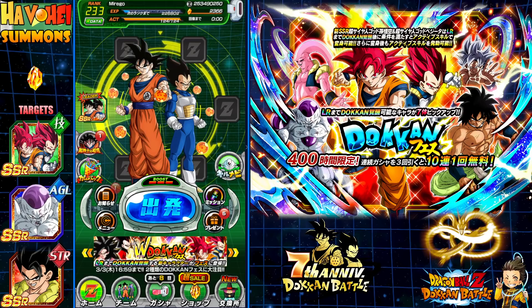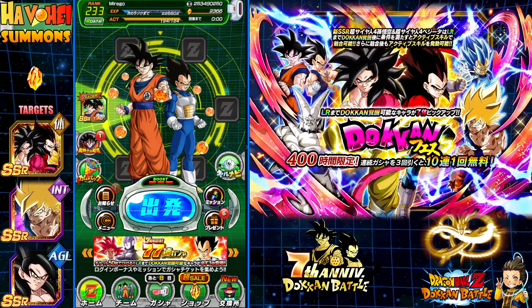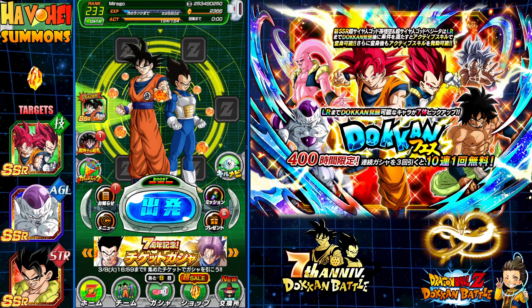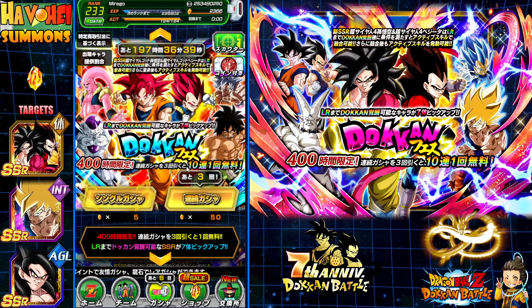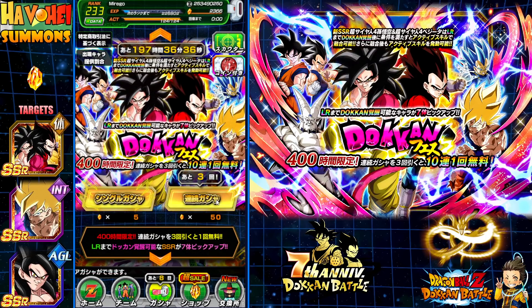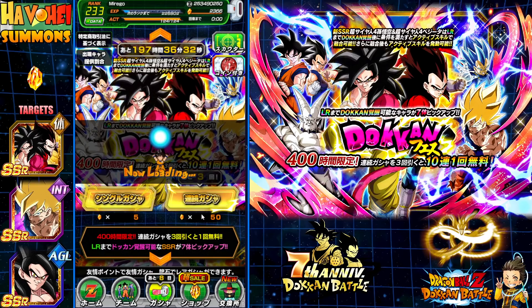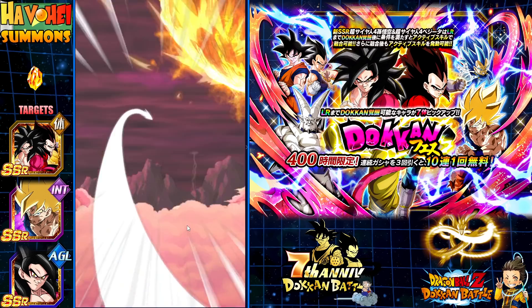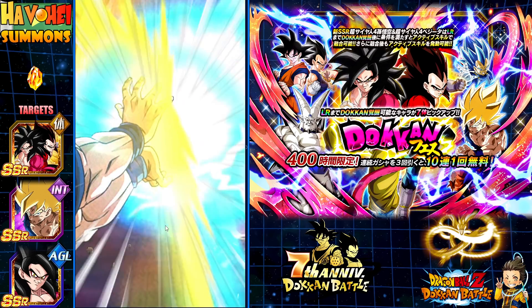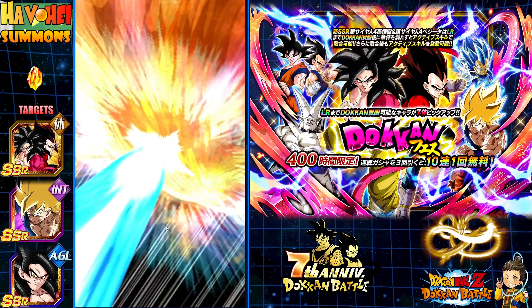I haven't had much luck on my main account — it's been really bad. On another account I did like 1,000 to 1,500 Dragon Stones on, I wasn't able to get both, just only got one. I'm going to start with the Super Saiyan 4s here instead of the Gods. Wish me luck, and hopefully if you guys are still summoning on it, wish you guys luck as well. We still have about 8 days left for the buy 3, get 1 free on these, and these units are a must-have.